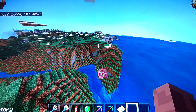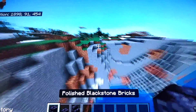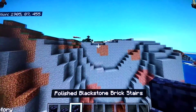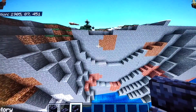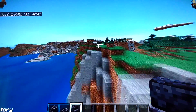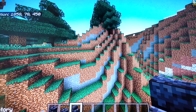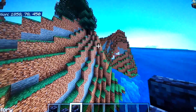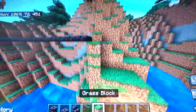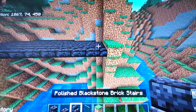Okay, enough of that — I'm gonna get started with the build. I'm kind of going with the blackstone theme. I think this mountain is a pretty cool spot, but I have nowhere for the door to go. I might need a mountain shaped more like this, so I might have to do some terraforming.